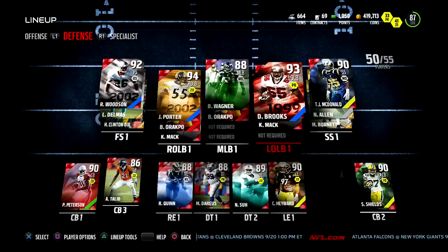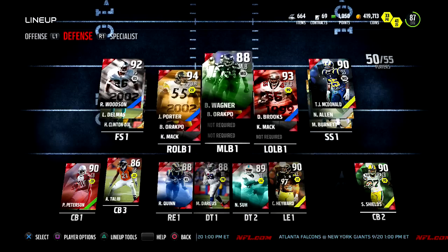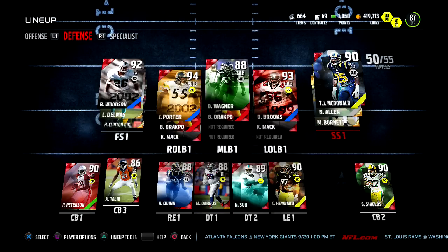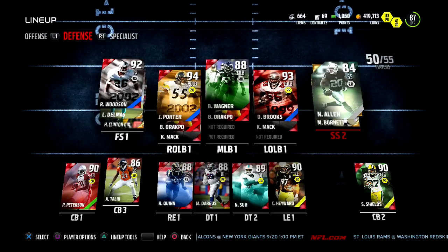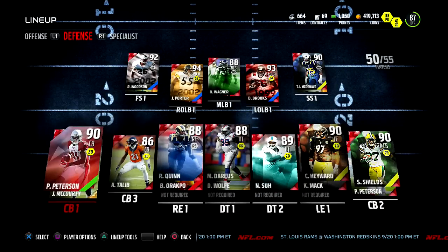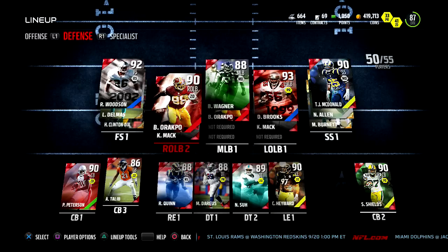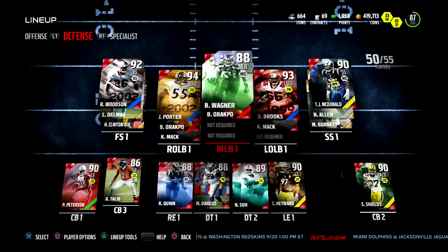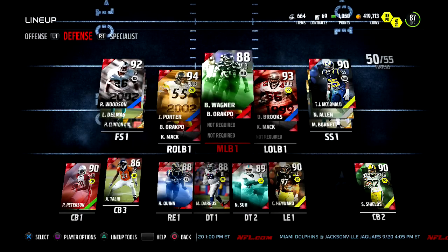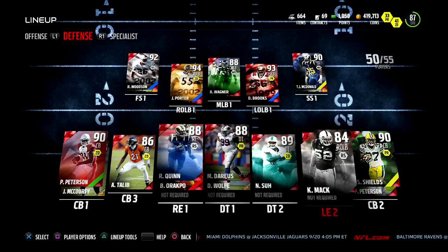Let's check out the defense. I picked up Rod Woodson — I did have Glover Quinn but I wanted Rod Woodson to see the difference. I picked up TJ McDonald but we'll probably move him down and put Roy Williams from the Cowboys at safety. As you can see, we picked up two corners: Sam Shields and Patrick Peterson. This is the trial edition Joey Porter, and we have Brian Orakpo as well since I'm running a 3-4.